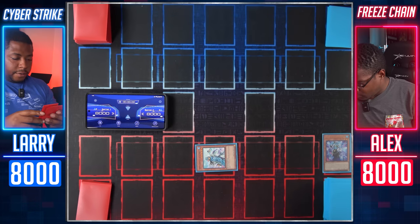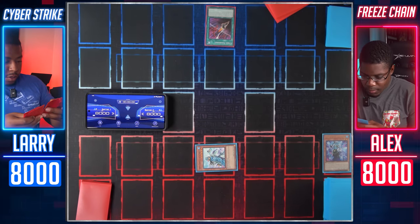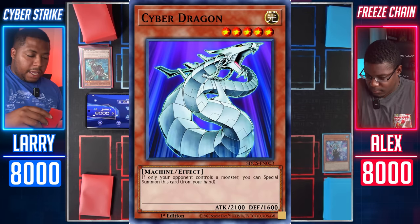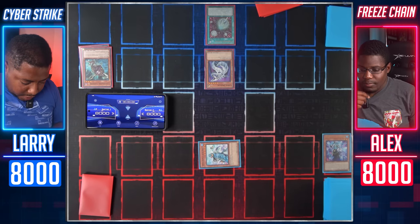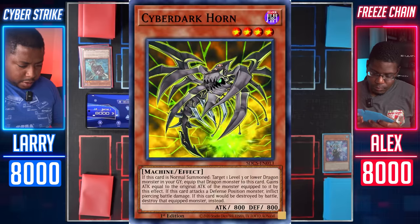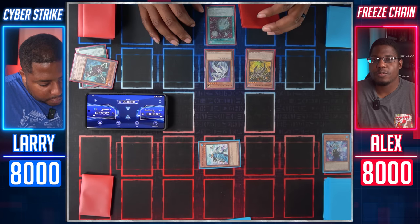I'll draw for turn. First I will activate Cyber Emergency to add one Light Machine monster that cannot be Normal Summoned or Set, or one Cyber Dragon from my deck to my hand. I'll activate the effect of Cyber Dark Cannon in hand — I will discard it to add a Machine Cyber Dark monster from my deck to my hand, then Special Summon Cyber Dragon. Next I will activate Cyber Dark Helm: add one Cyber Dark monster from my deck to my hand with a different name than cards in my Graveyard, then immediately after Normal Summon one Cyber Dark monster. General Raiho's passive effect is causing him to have to discard a card in order not to be negated.